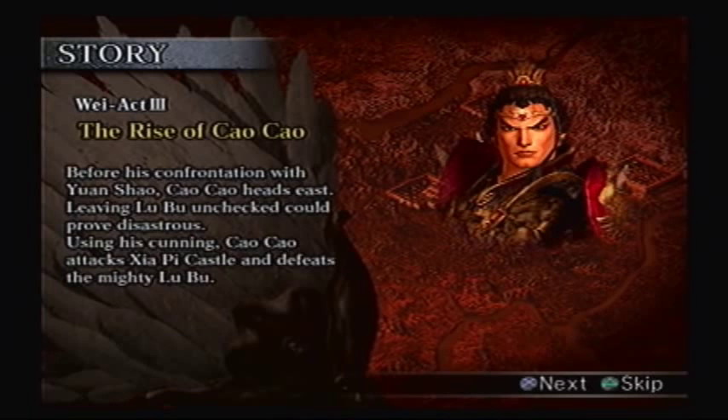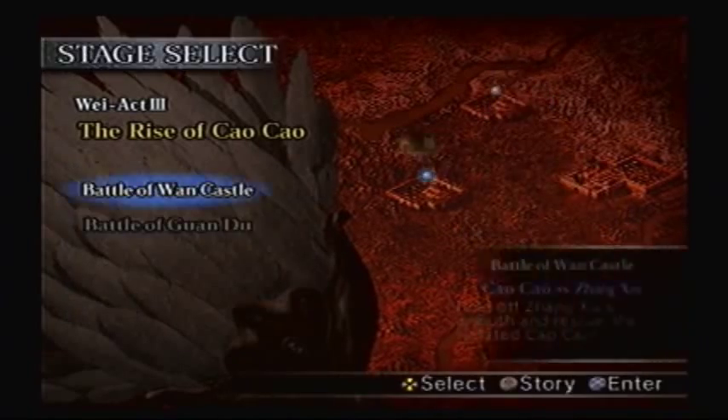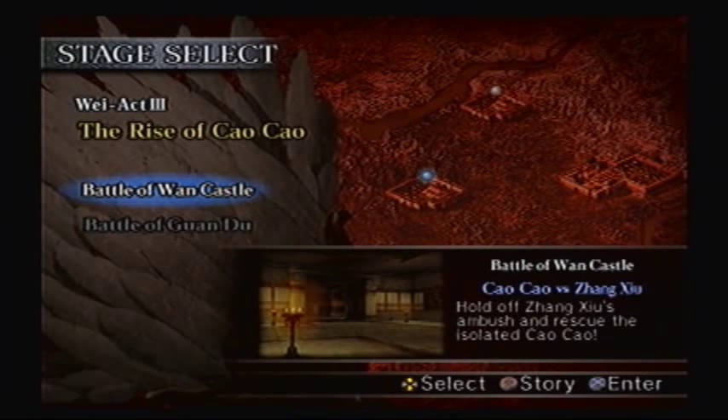Alright, we defeated him! Great Scenatar is still level 6 and the crew didn't level up - that's okay. Before his confrontation with Yuan Shao, Cao Cao heads east. Leaving Lu Bu unchecked would prove disastrous. Using his cunning, Cao Cao attacks Xiaopi Castle and defeats the mighty Lu Bu. I'm going to stop the video right here - next part we do the Battle of Wan Castle. Goodbye everyone, thanks for watching.